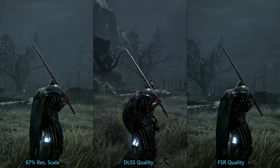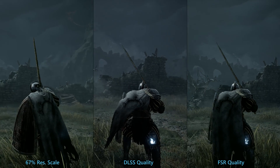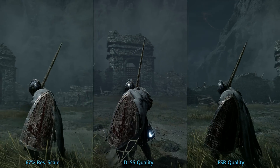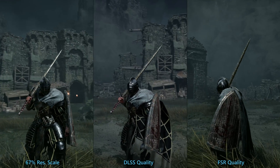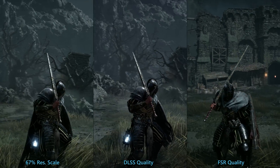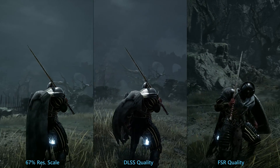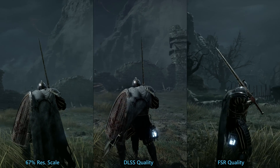So here I've done a spin around with all three: resolution scale on the left, DLSS Quality in the middle, and FSR Quality on the right. I tried to get these to line up, but swapping computers and using a joystick it's kind of hard to do, but I hope this serves as an overview of the multiple ways you can use to gain some extra performance.